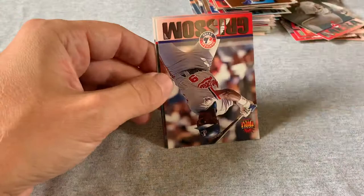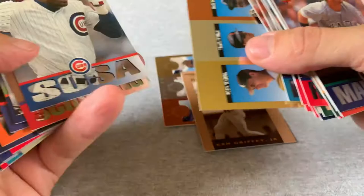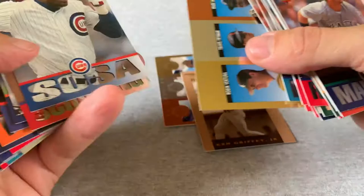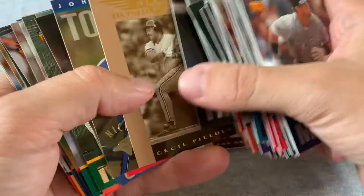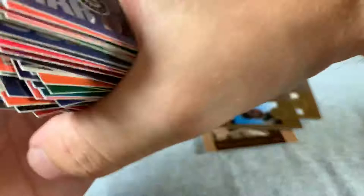That's 36 packs of 1994 Donruss Triple Play. I'm not going to sort through these all now, but I got a handful of nice inserts — Griffey, Frank Thomas, Wade Boggs, Cal Ripken. The Chipper Jones rookie is in there somewhere. Definitely have to sort through these later, but that was fun — a lot of Hall of Famers and some interesting inserts to hunt for. For 12 bucks, that's an equivalent amount of fun opening these up regardless of the cards' value. I would definitely do that again.